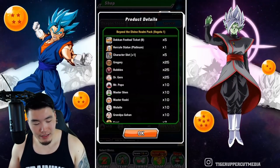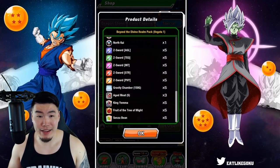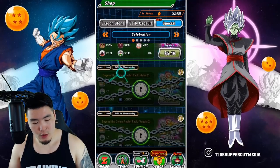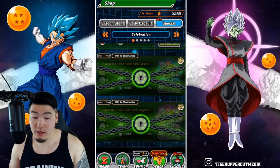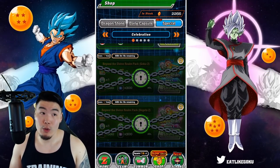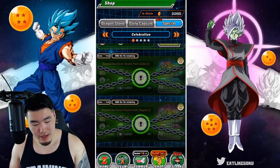For the Vegeta pack it's a very similar deal — five tickets for the Vegeta banner and the rest of the pack is essentially the same. Once we move on to the second tier, it's $13.99 for me, so for US viewers it should be around $10 to $11.